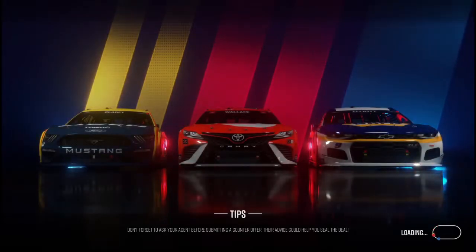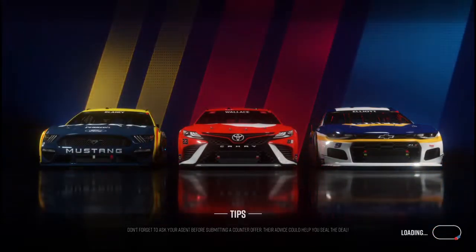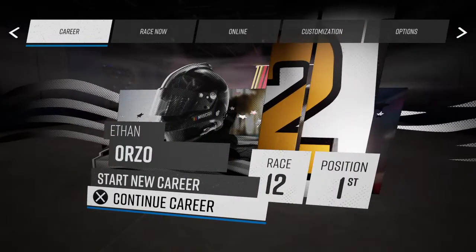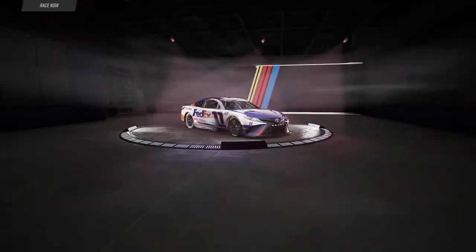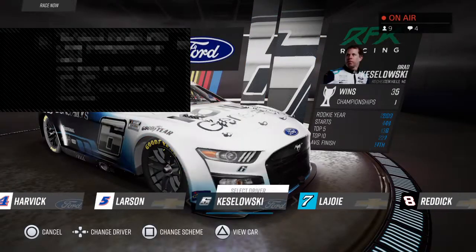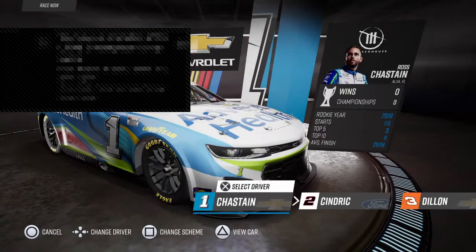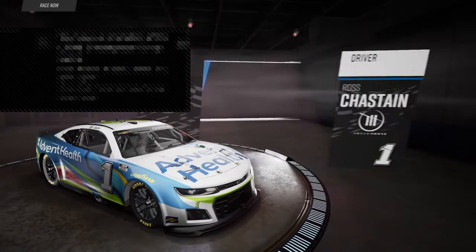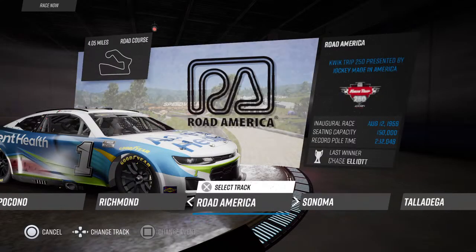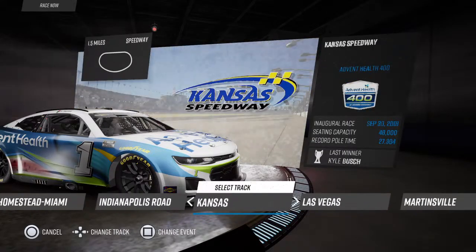They added some new human models. Okay, last track I'm gonna try is Kansas — Kansas is a good track. I'm gonna race as Ross Chastain because I like Ross Chastain. I'm probably the only person who does, but then again I'm like the only Ricky Stenhouse fan, so I like a handful of drivers.